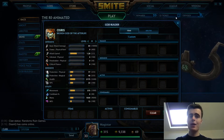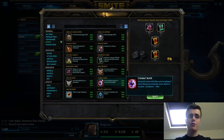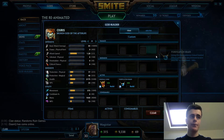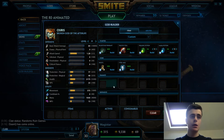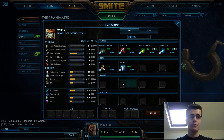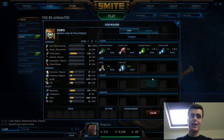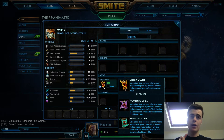You also have enough to buy an active. In most situations I prefer Creeping Curse. But if you're against a Hunbatz in the jungle or a Guan Yu with a stun on his ultimate, Purification Beads is always a good item. So Bluestone, boots, and Creeping Curse is the most aggressive start; Death's Toll, boots, and either active is the more passive laning start; Steel Mail is really only for when you're against a warrior.